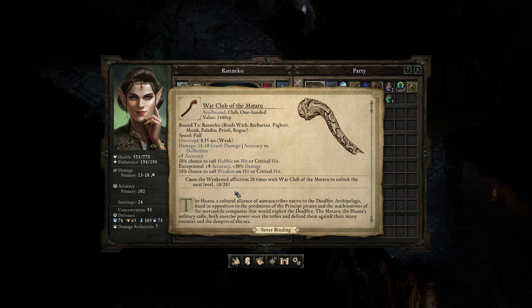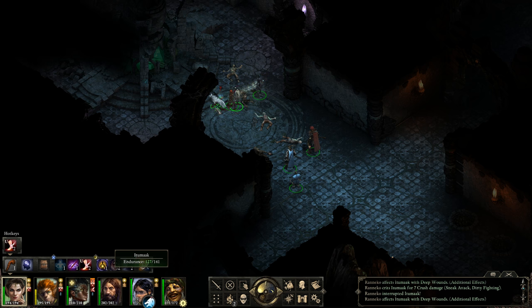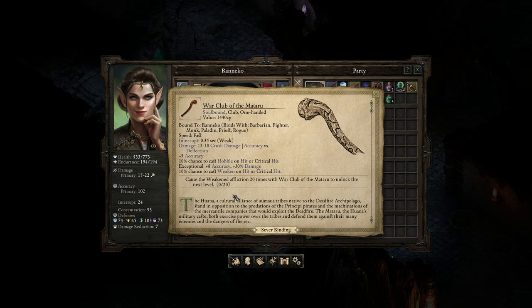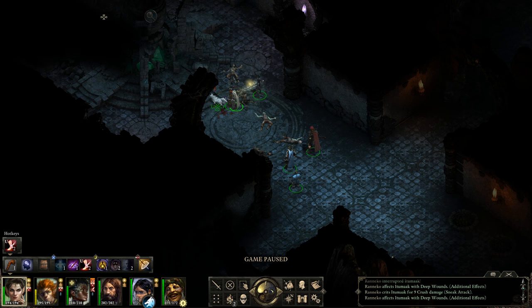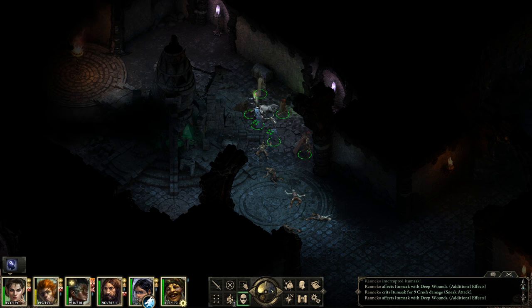Affliction on hit or critical hit — 10% chance. I'm not seeing it get triggered. The reason I keep picking on Itamark is because he's got basically unlimited endurance as far as I'm aware. I'm pretty sure it just literally can't cast that spell. In which case I'll deal with it the normal way — hit things until they die. Sorry Itamark.